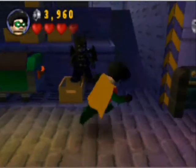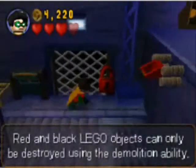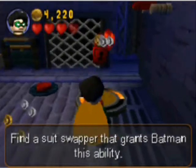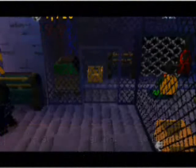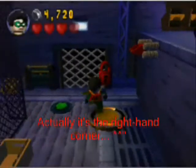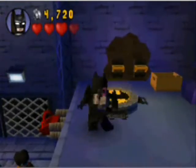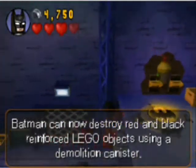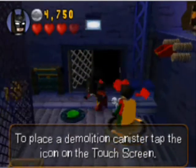You may notice I'm not collecting studs here — that's because I have already collected all the studs for this level. There's a bar that will normally show up in your upper left-hand corner of the screen and that designates how many studs you have left before you fulfill the stud collection requirement for that level. This is explaining the demolition ability, which is another suit swapper that Batman can use. Here's the demolition suit. I don't know why Batman needs a suit for that — he has a utility belt. Shouldn't Batman be carrying bombs in his utility belt? That doesn't make sense to me at all.